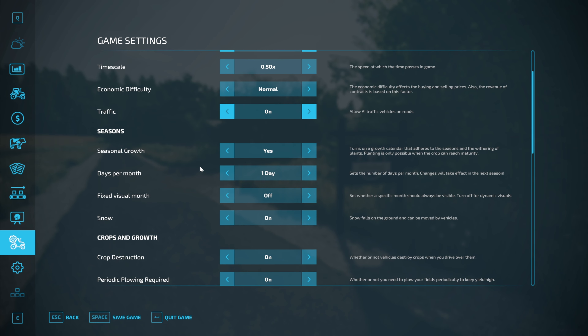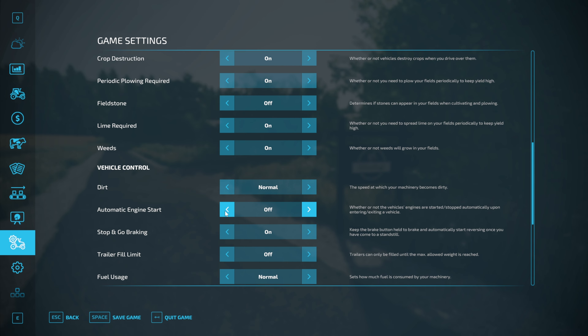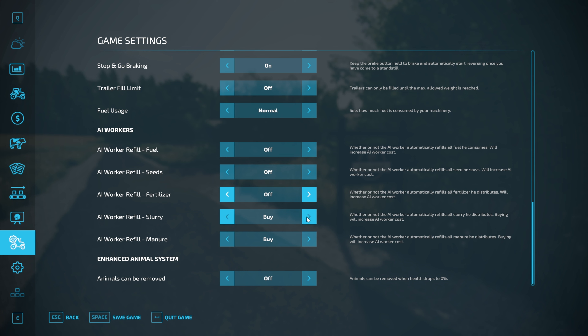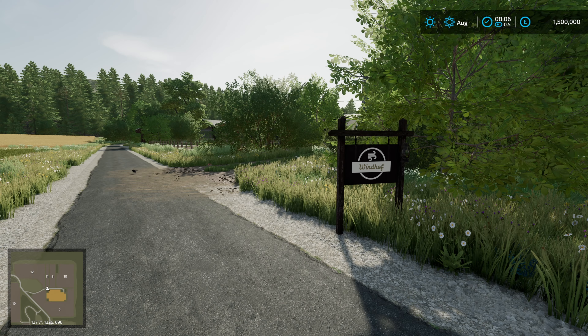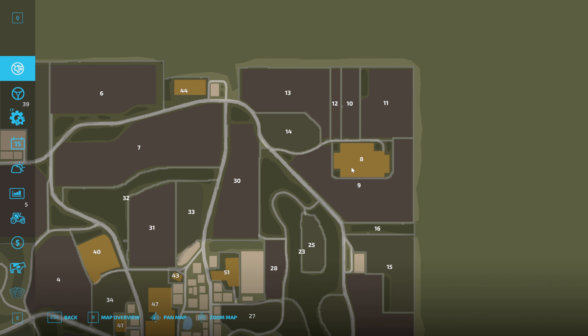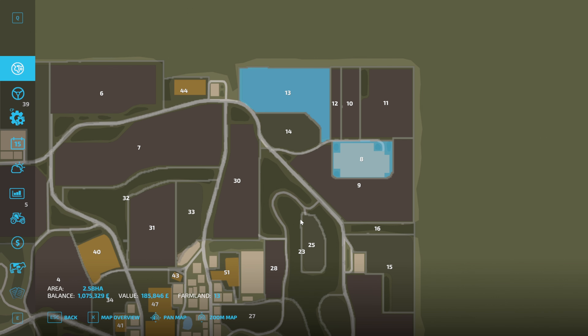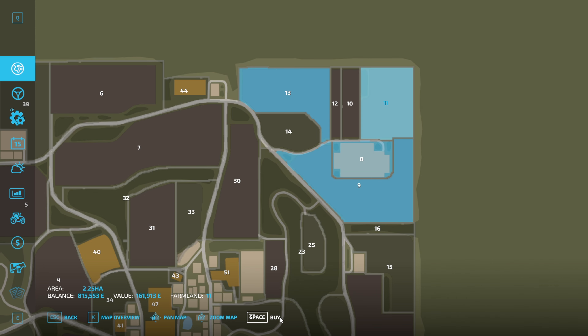We're on normal economic difficulty, two-day months because things run fairly quickly. Crop destruction is turned off, field stones off, AI worker buy stuff probably not needed. Animals can die, so we need to make sure we keep them fed. We're buying a pig farm in the top corner of the map — details in the description — along with fields nine and ten, and later plot fourteen for more land.